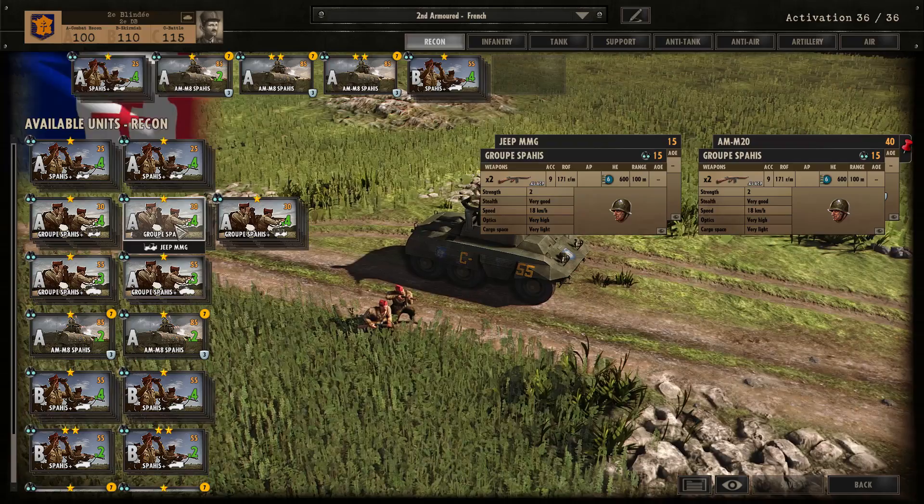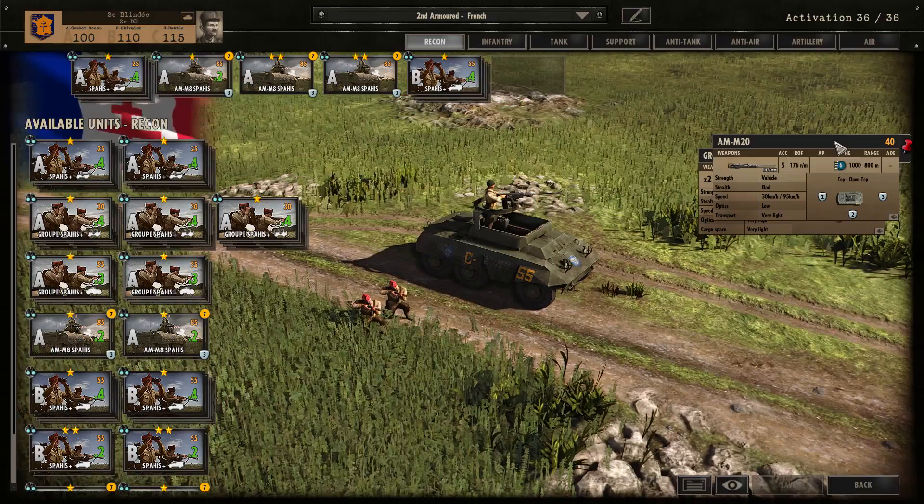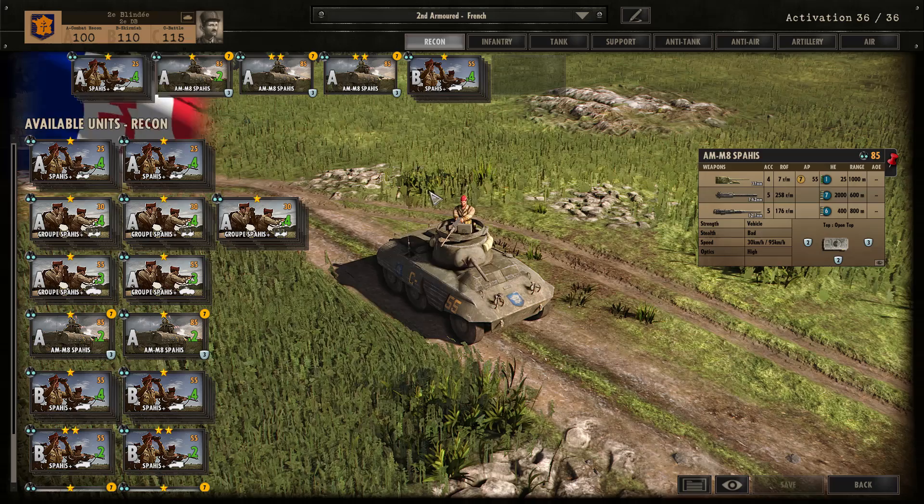You can also get a group of Spy in Phase A, but I'm not particularly a fan of 2-man Recon squads in comparison to 4-man Recon squads, because they have the same stealth and the same optics but just less men, so they get killed a lot easier. The group of Spy also comes in more expensive transports — 30 points there — and the AM M20 is 40 points, which in Phase A you don't really have the extra points for.